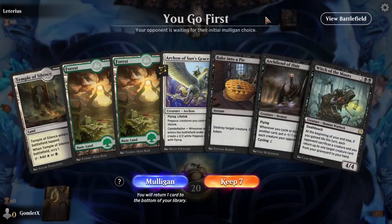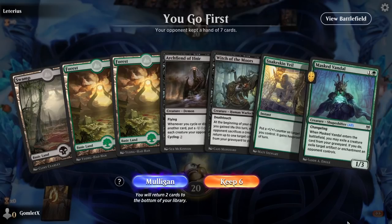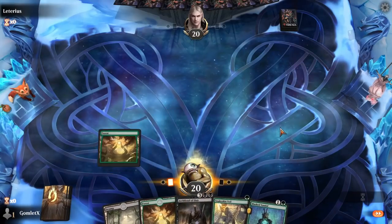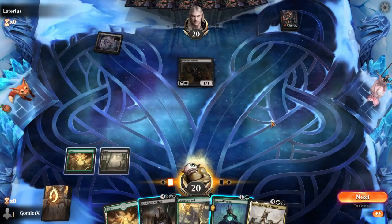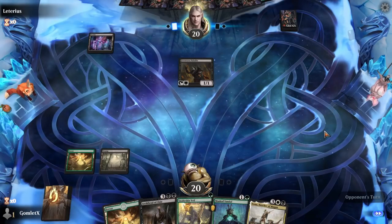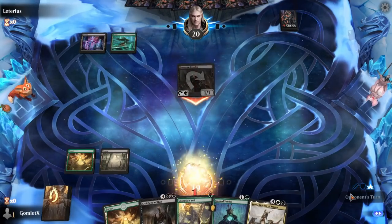Heading into game 3. We really need double black for this hand or double white and we have neither — I've got to mulligan this. Six cards: probably moderately worse, but at least we can just cycle Archfiend and we can definitely cast Masked Vandal. We get rid of the Witch since we need double black for her and we don't have any life gain in hand, so she isn't even likely to accomplish anything for a while. A one/three does not block a menace creature well, so I'll just hold off and cycle the Archfiend. Tireless Provisioner is a nice pickup — just going to jam that out.